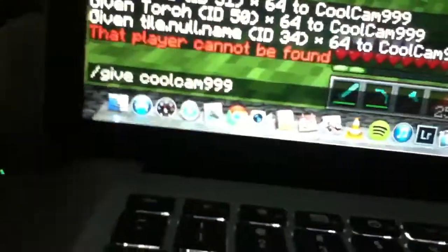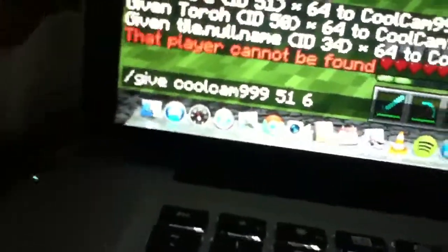Hello YouTube, this is Ethan Young and today I'm going to tell you how to get fire and how to make chain armor. It's very simple — you just need to go to your commands and type in 'give', then your username, then '51', then '64', and it gives you fire.